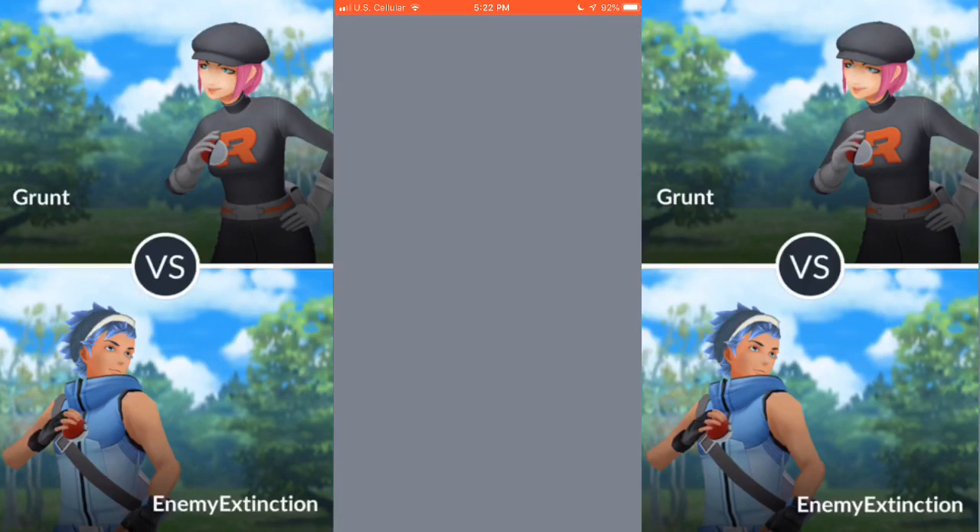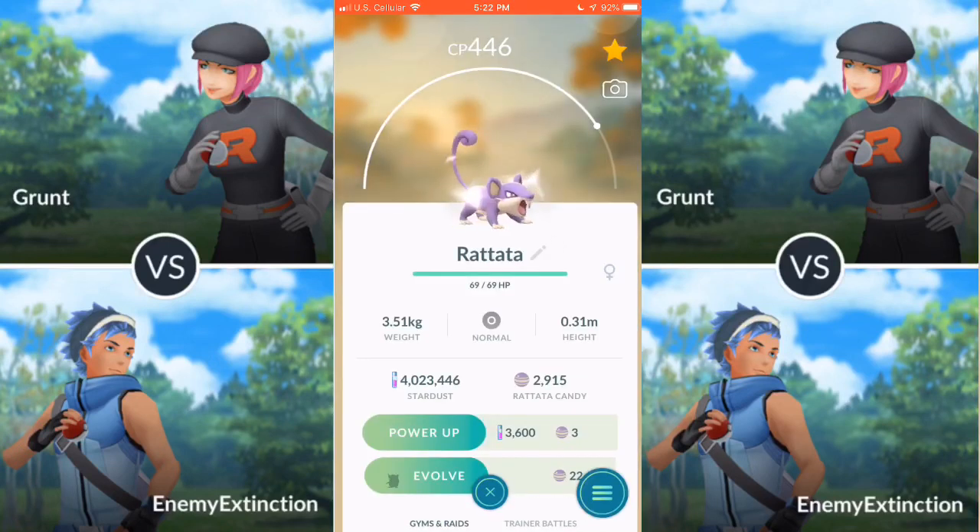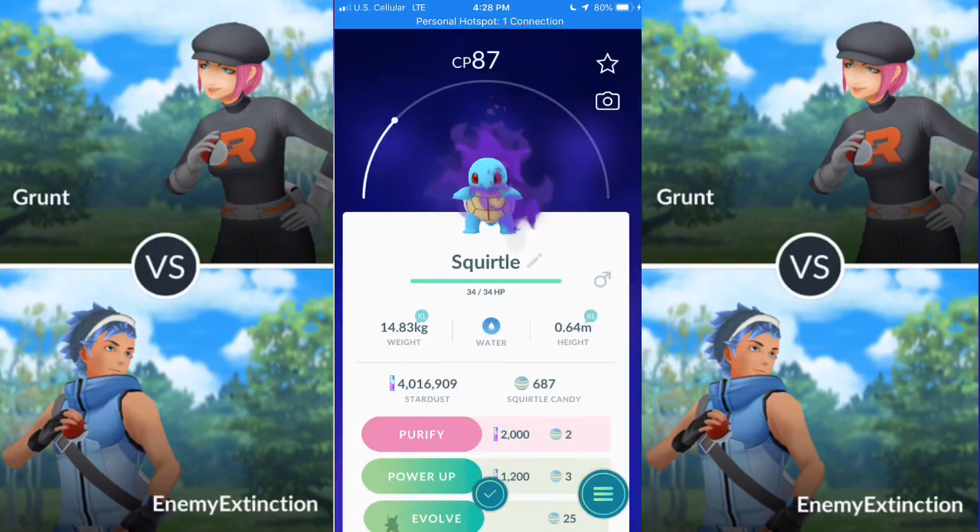As you can see on screen, the Rattata has a little symbol next to it showing it was purified, while my Squirtle is still a Shadow Pokémon — I'm actually going to keep it as Shadow because I kind of like how it looks. But yeah, I just wanted to make this quick video letting you guys know exactly how the whole Team Rocket invasion works. If you have any questions, feel free to leave them in the comments — talk to you guys later, take it easy.